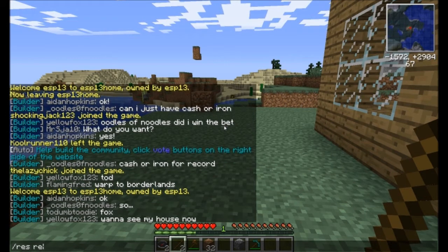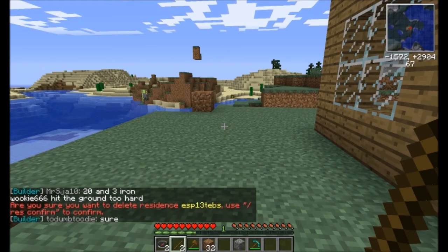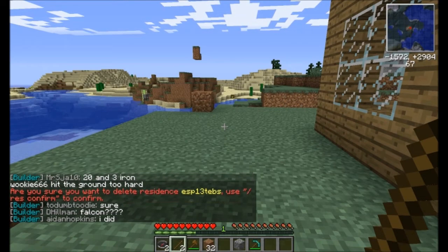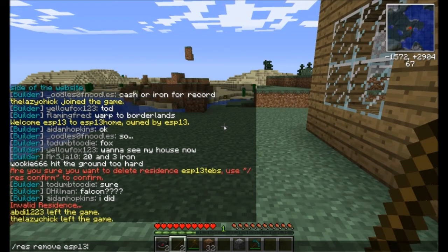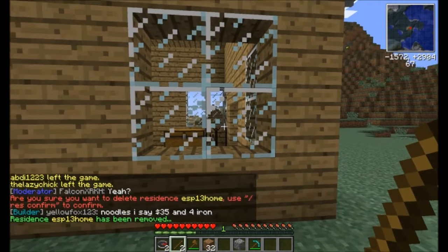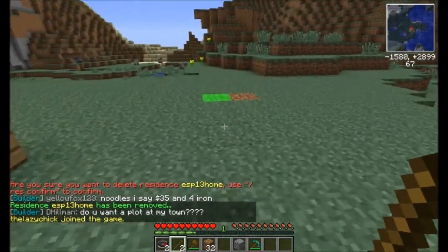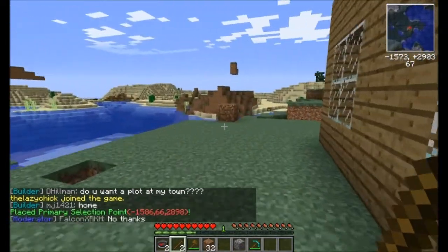Let's remove the old res. This time it is asking for confirmation, so I'll type res confirm — that gets rid of it. Oops, I chose the wrong name again. So: res home, it'll ask for confirmation, res confirm. All right, it's been removed. Now we're going to go back and choose our corners again — left click for the first one, come over here and right click for the second one.